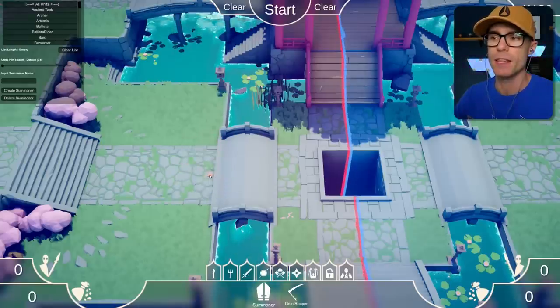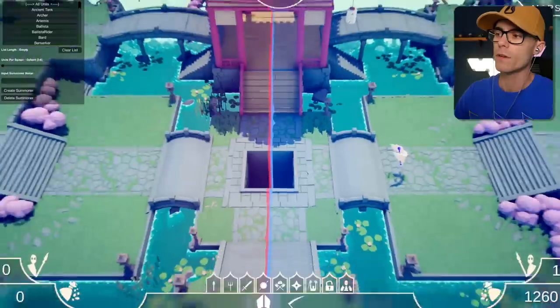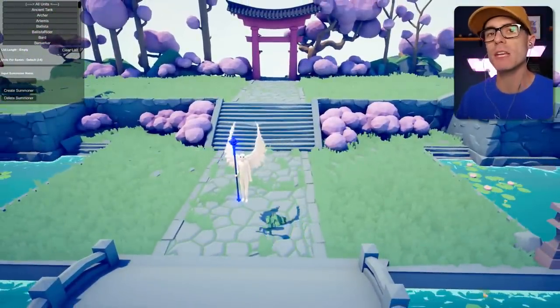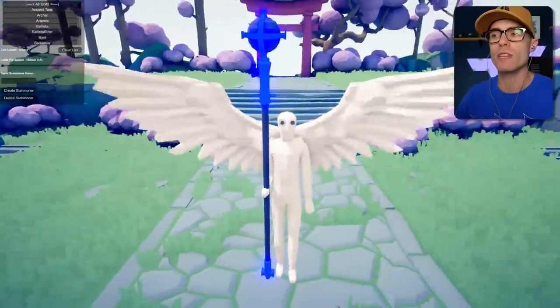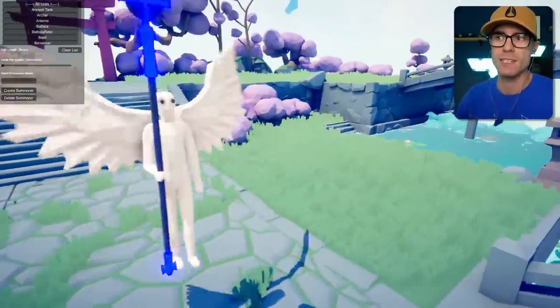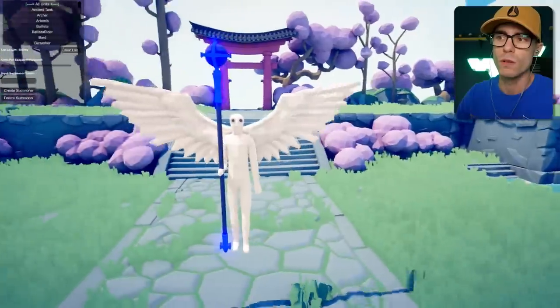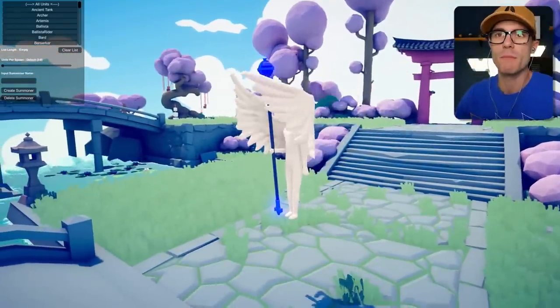This is the summoner, right here. If we make a blue one, he's got like a blue rod. So what this guy does — you can see a menu just popped up in the top left — this lets us make our own unit that summons stuff. He can summon any other units, which is really cool. Look at him flapping his wings with his rod and stuff. He's awesome.